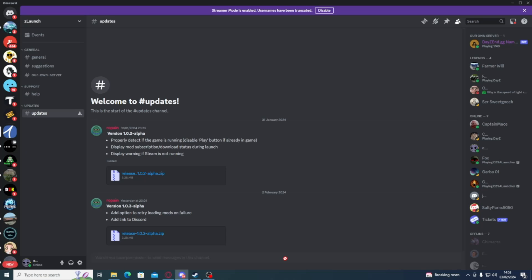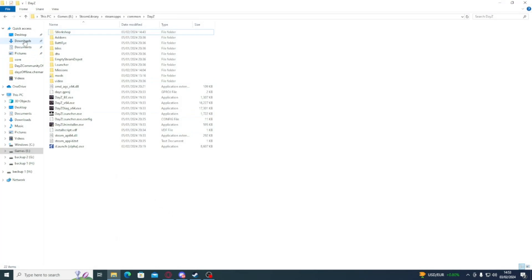You go for the one that says Launcher, which will take you to their very own Discord. In their Discord, go to the tab on the left that says Updates and download the latest update. That will take you to your downloads, where you will find the Release 103 Alpha.